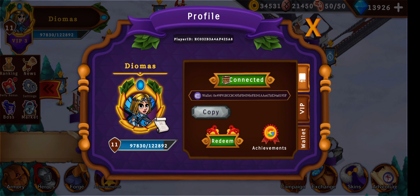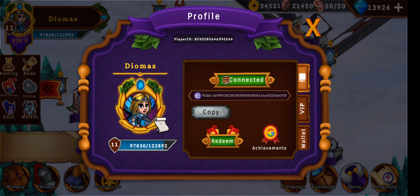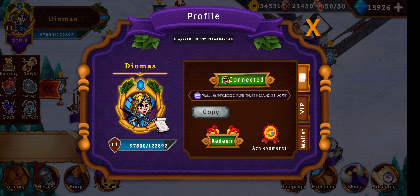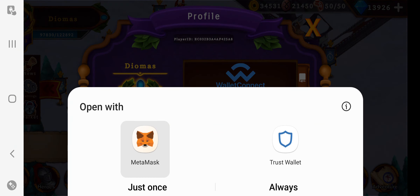We can change our profile picture by clicking the little scroll. We have XP and the VIP — I gave you a little insight into VIP in one of my previous videos. This account is on VIP 3. For wallet connect, the engine wallet is already connected here, and you can also connect with WalletConnect, Metamask, or Trust Wallet.